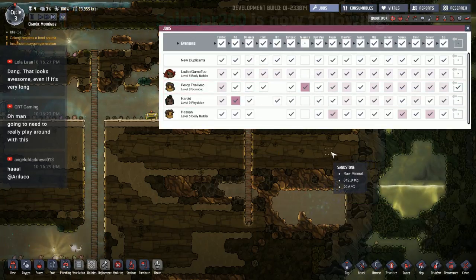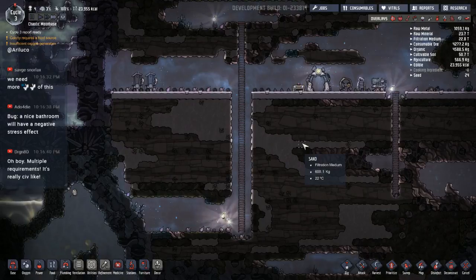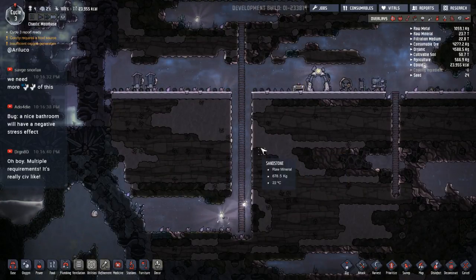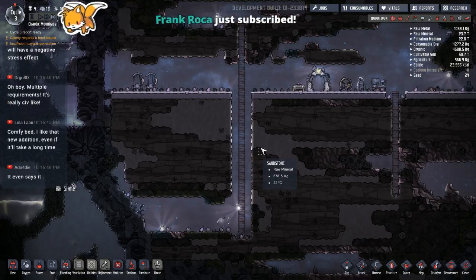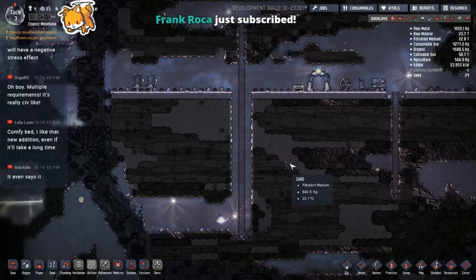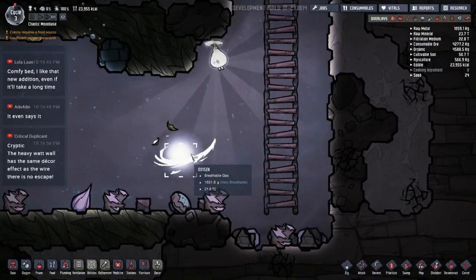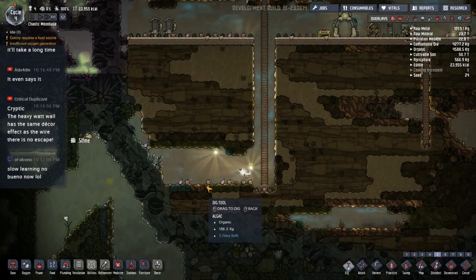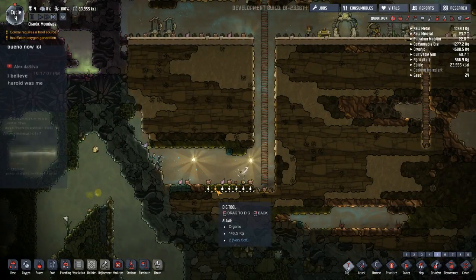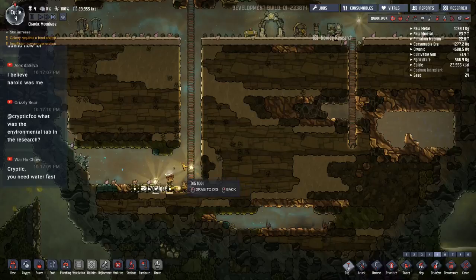That plant just had enough — it's done, it's out of here. I should get the algae out of here. How is our oxygen still good? I think we're ready to dump some water down here — it should all fit hopefully. The environmental tab of research has the exosuit forge and exosuit dock. 'Build next to an exosuit checkpoint to make the duplicate change into suits when passing by' — oh so cool! 'Duplicants will equip a suit when passing by this building in the direction of the arrow' — you can set this up at your exit so when they go in and out they'll put a suit on, almost like a real airlock.